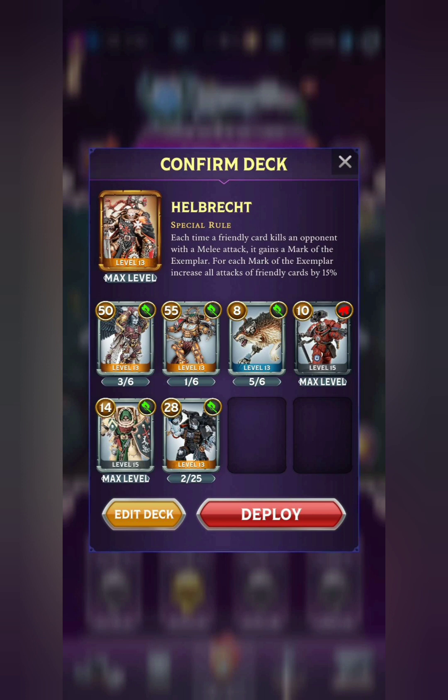The others are just support units. We've got the Deathwing Knight with Taunt, Techmarine with Medicae, and then the Cyber Wolf with Melee Scout. Helbrecht himself has Inspiring Presence and Anti-Infantry for his secondary traits, so he's not quite as strong as he used to be when he had Furious Charge. Overall, this deck is decent. I think with Helbrecht, because his special rule actually buffs all of your attack stats, it can be better, at least on paper, when your cards have multiple attack stats.